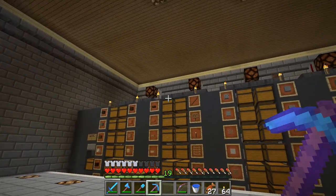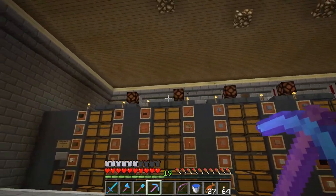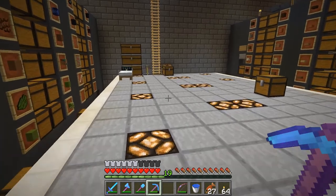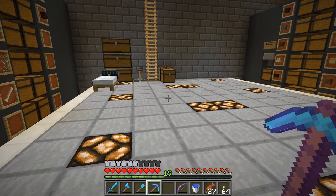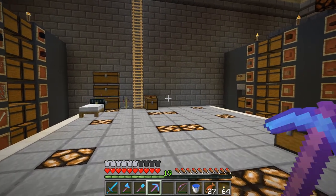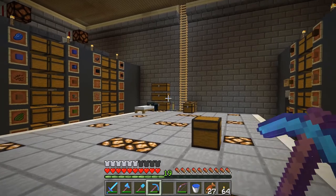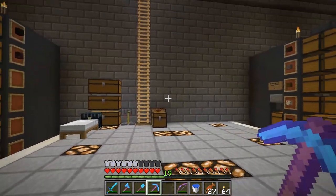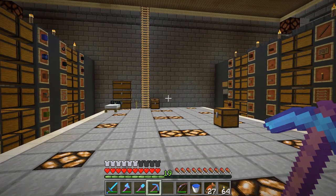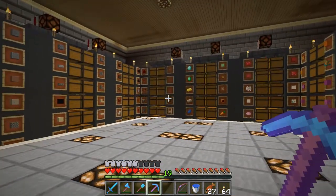I want to get the furnace system down here — the one that's over by where I used to have my little encampment. It is slow, it worked, it did what it needed to do, but it's a little slow. So we're going to build one down here. I've been looking online and the design I'm going with is by Ilmango. Ilmango does a lot of great designs using redstone. I'll put a link in the description to his video that I'm going to be using as a tutorial to make this furnace array.